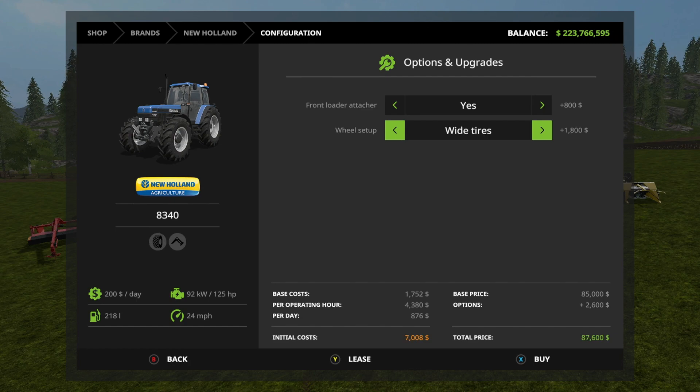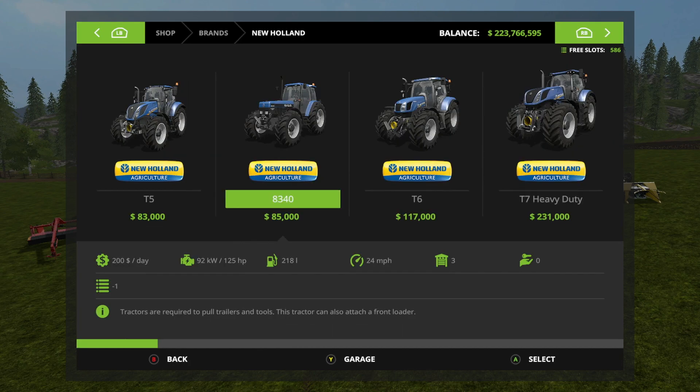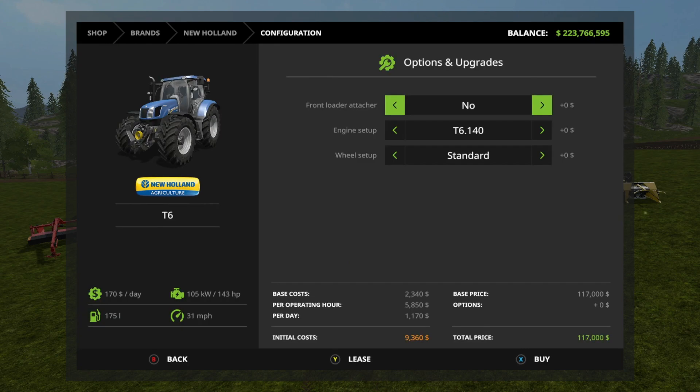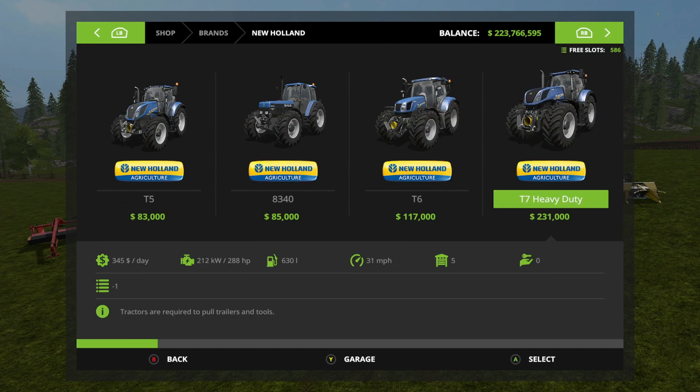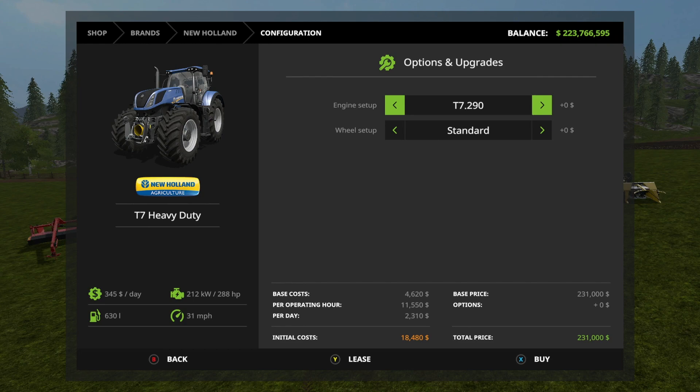For the T6, you can get a front loader - the T6 140 and 160 - and for wheels you have standard and narrow tires. The T7 heavy duty engine setup gives you a 290 and a 315, and for wheels you have standard, wheel weights, and wide tires.